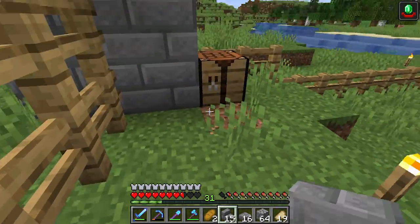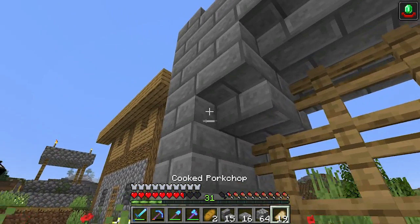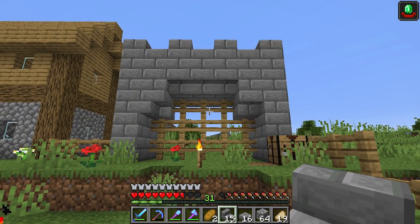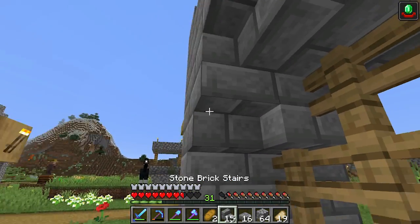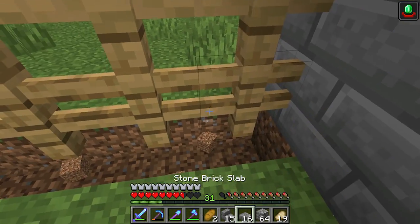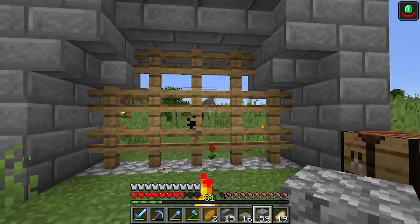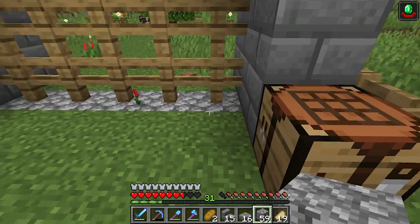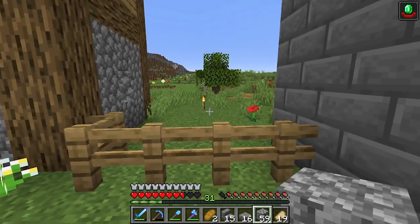For the corners we can pretty much do whatever we want — we can do a bigger version of this. Underneath the fencing I want to put in cobblestone to give it a real gritty look. Something like that I think. That turned out really well actually. Now that we have a design made, I want to go around the village with some spacing and kind of plot our wall out.